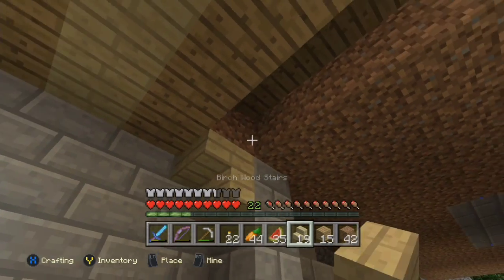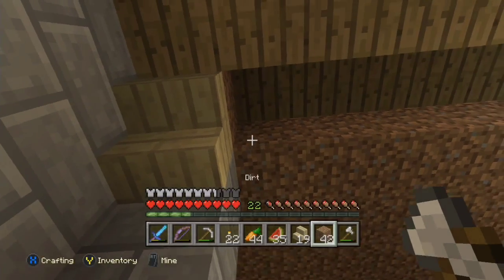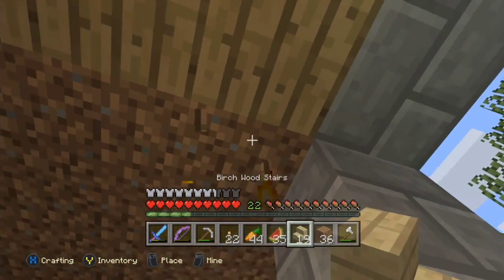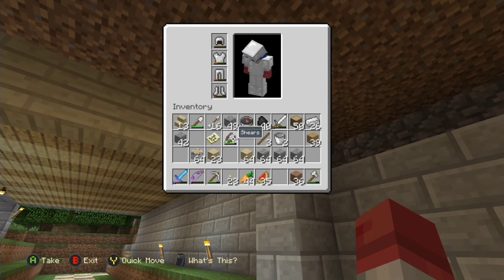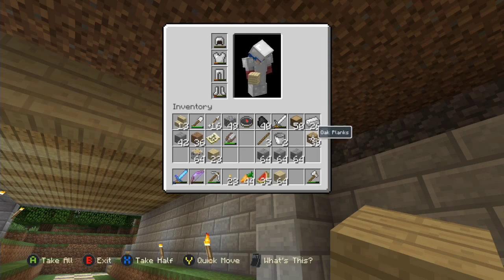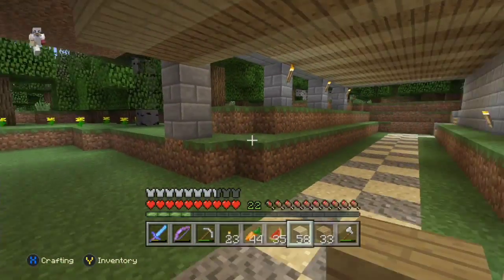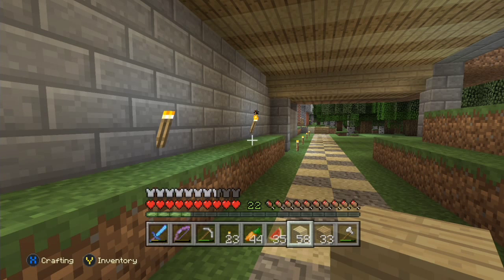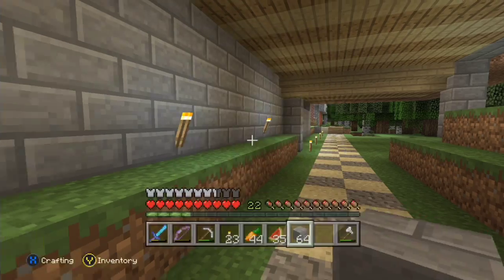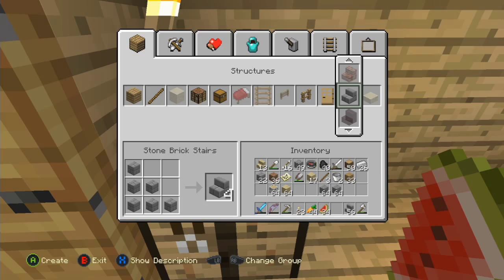There we go. The stripe pattern is going to go oak then birch, and it'll keep going all the way along here. Then there will be a nice little pond here which we will add. I need to think about what to do next — whether I should add the stairs along the edges, because I might not have enough stone bricks. Let me craft a bunch of stone bricks. I'll go for about a stack of them.